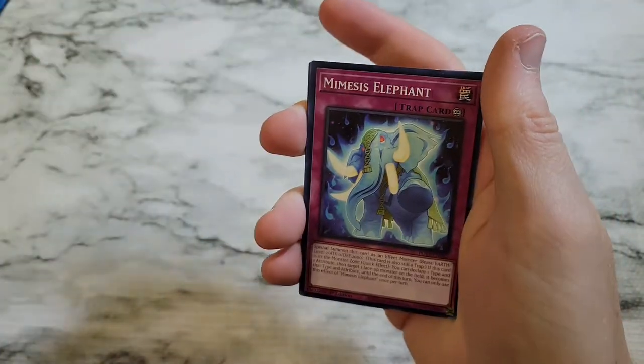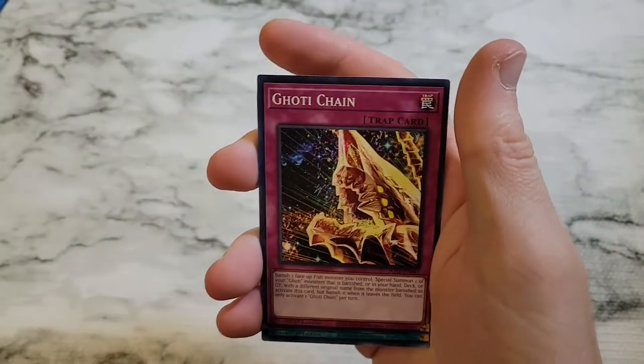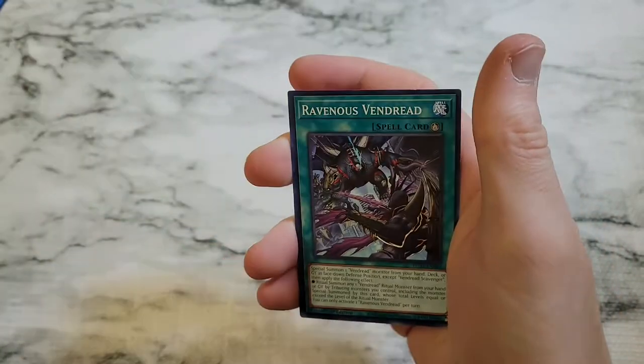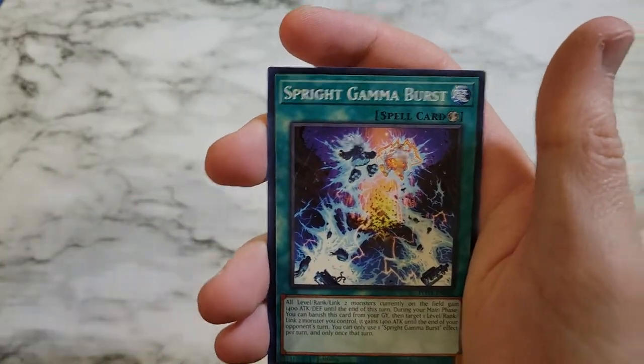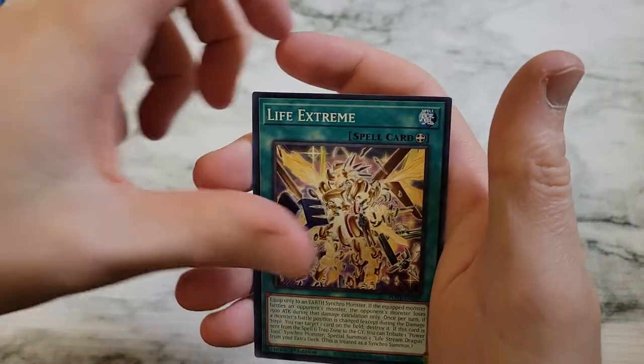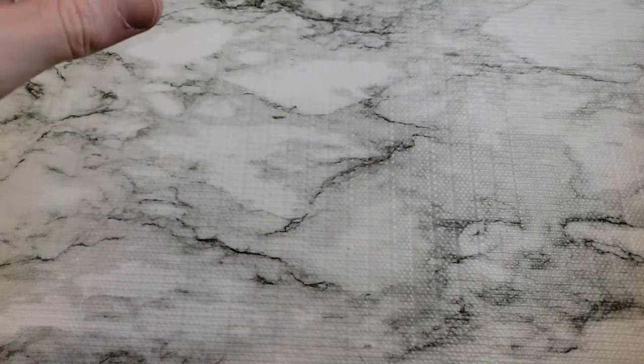Morphtronic Converter, Mimesis Elephant, Sprite Pixies, Fish Chain, Goatee Chain, Ravenous Vindred, Gadget Gamer, Sprite Gamma Burst, Life Extreme, Scatter Fusion — that's a super rare, but it's about a one-cent card.